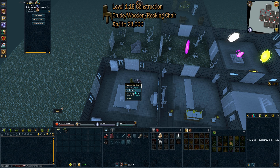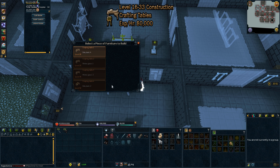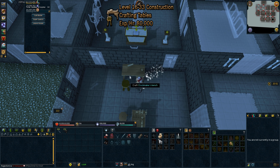as level 1 to 16 construction shouldn't take you too long. From levels 16 to 33 construction, we'll be doing crafting tables. These are 80,000 XP per hour, and the GP per XP is 21.08.